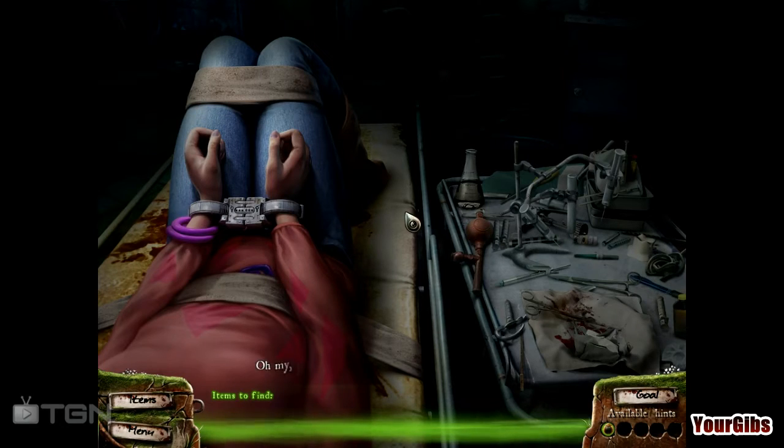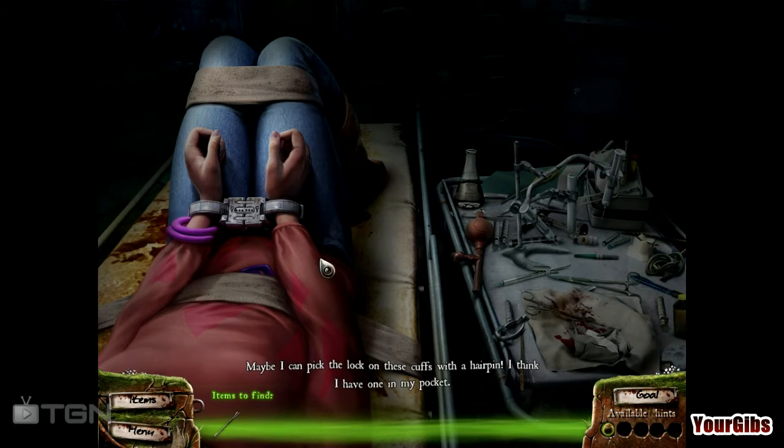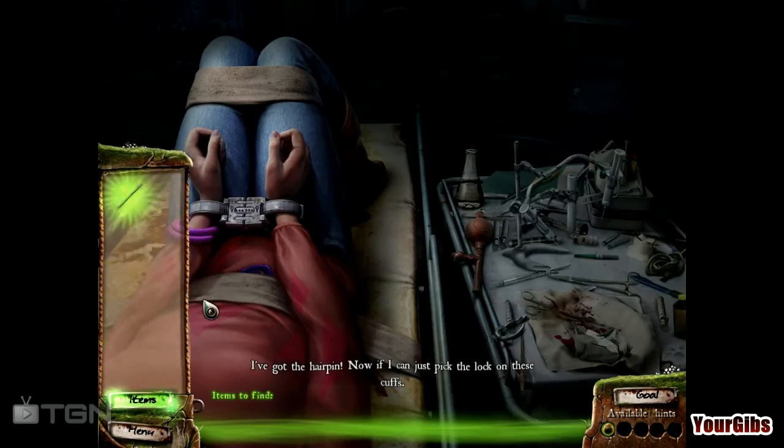Oh no, we have been knocked out and handcuffed. Wow, those are some crazy handcuffs. Look at all this stuff on the right here — what is all this junk? We are going to get ourselves out of here. Maybe I can pick the lock on these cuffs with the hairpin — I think I have one in my pocket. There we go. Hairpin for the win — I think everyone should be carrying around one of these.